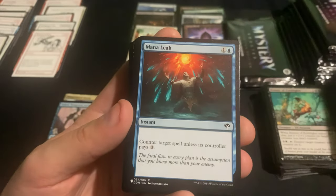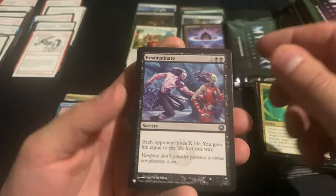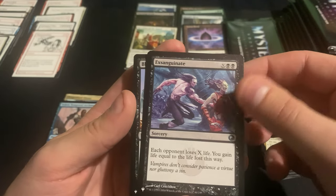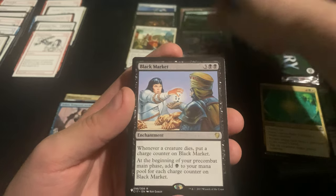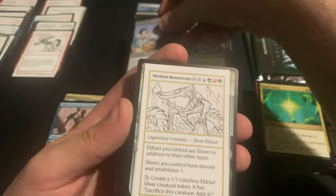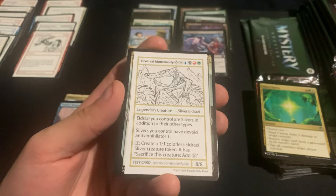Exsanguinate — I'm still surprised it hasn't been reprinted in a more available reprint. And Black Market. Oh, we got one — the Slivdrazi Monstrosity. That's a good hit. I know it's worth a lot less than this version, but still definitely one I was looking for.